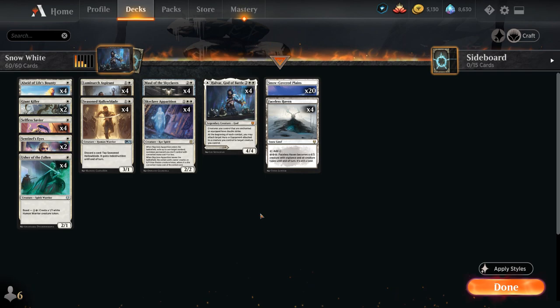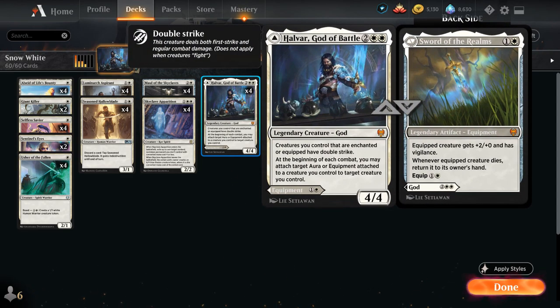Another new card from Kaldheim is Halvar, God of Battle — a 4 mana 4/4 legendary creature god. Creatures we control that are enchanted or equipped have double strike, and at the beginning of each combat we may attach target aura or equipment attached to a creature we control to another creature we control. So this can essentially move one of our equipment or auras for free. The upside of Halvar is that if we draw multiples, we can also play Sword of the Realms instead — a 2 mana legendary artifact equipment giving the equipped creature +2/+0 and Vigilance, and whenever the equipped creature dies, return it to its owner's hand, with an equip cost of 2.